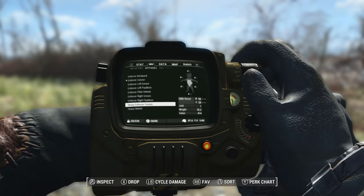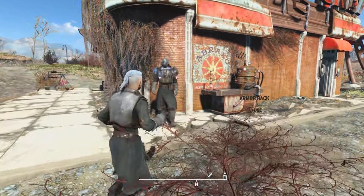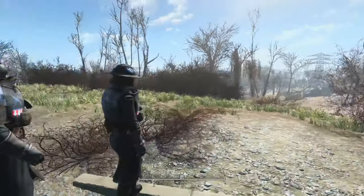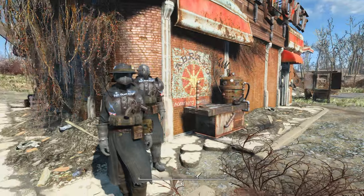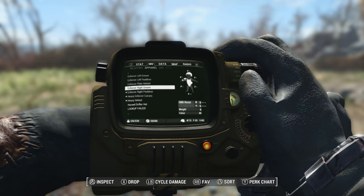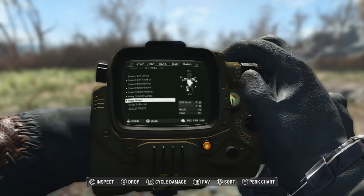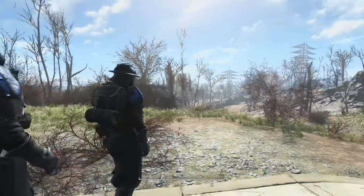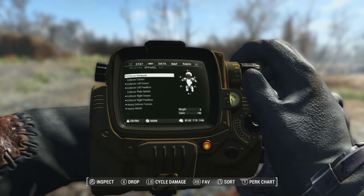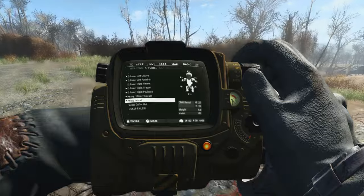I've also got the heavy enforcer curious. This is different — the heavy helmet is definitely a different looking helmet. It's heavy. It's got a pack of smokes on there. The heavy set doesn't really look different from the light set visually, but it's just more damage resistance. The regular curious is 14 and 9, the heavy one is 39 and 29 — just heavier armor with better damage resistances.